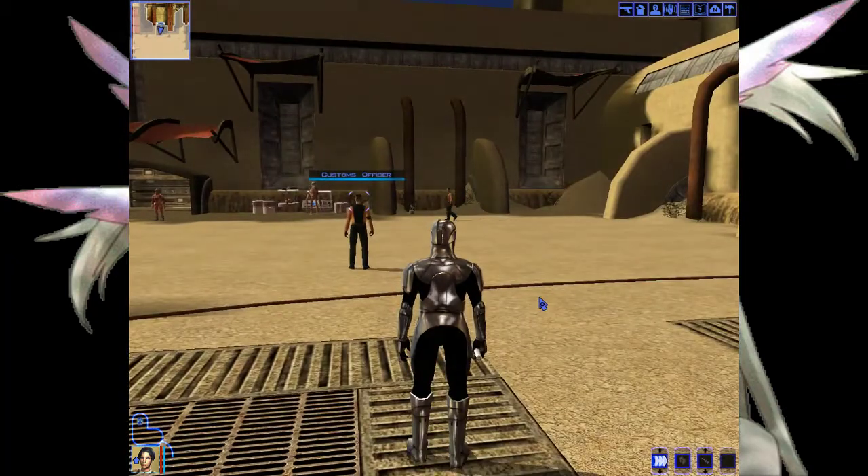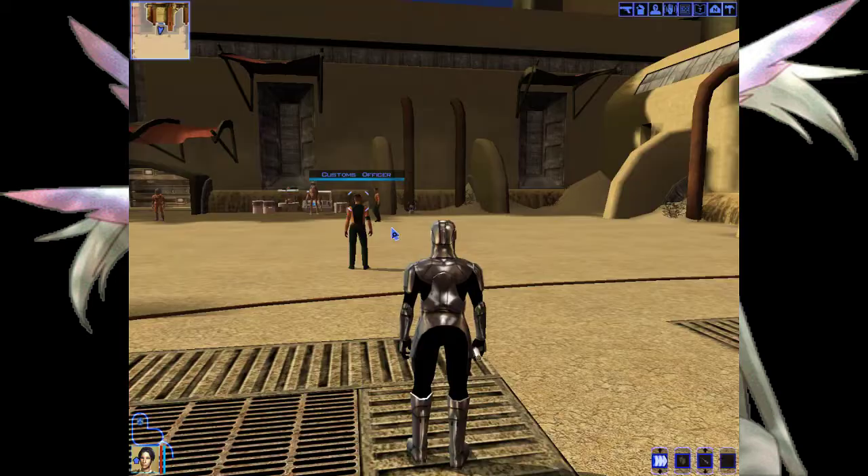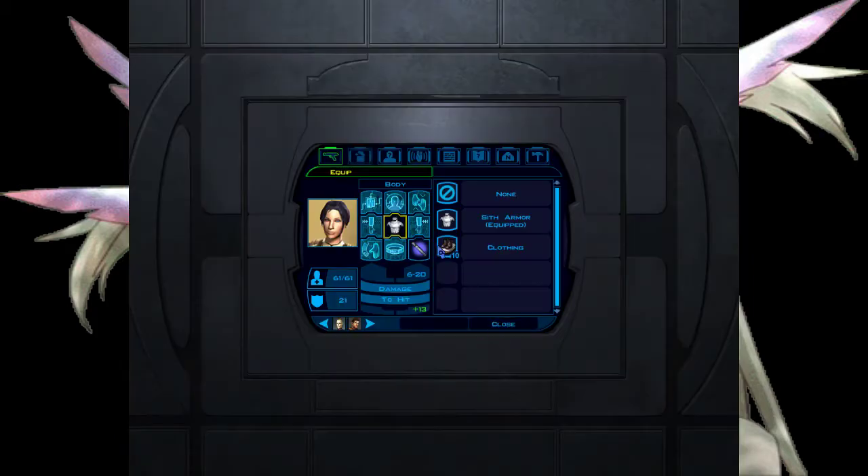So this is a fast way of duping in KOTOR 1 — full inventory duping. You can see I already have 5 items, 10 blasters, and 10 clothing. Just to make it more apparent, I'm going to add part of my party so you can see that it does not duplicate. It's not active currently.